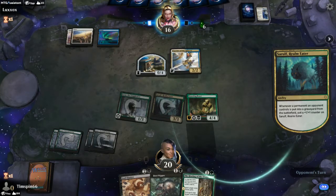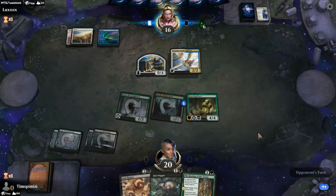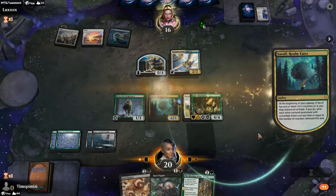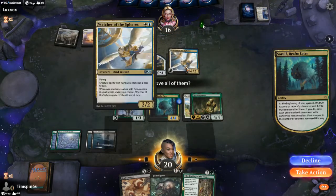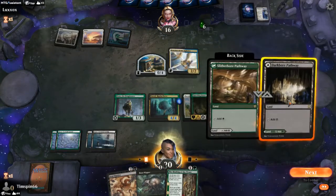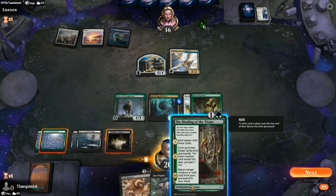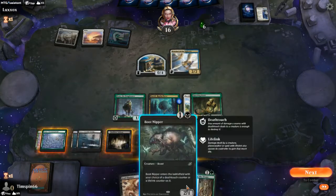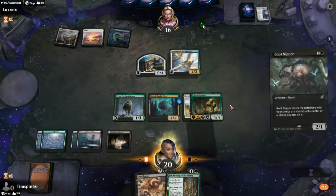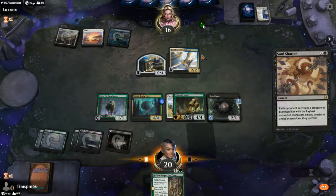We'll probably see another flier here, but if it's bigger we've got Soul Shatter. Sarulf grows to a 4/4. Some problems occurring: Pacifism on Questing Beast — nicely done by the opponent. We decline to do anything about the wall right now. We get another land to go black. The question is Binding of the Titans or Boot Nipper — and we go Boot Nipper, because we've got them on their heels with the poison. We may see a fold as Sarulf grows.